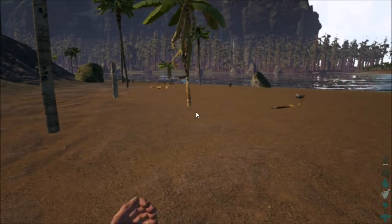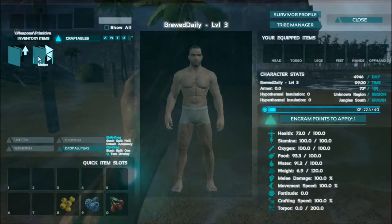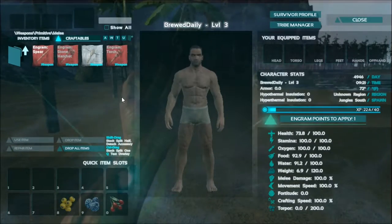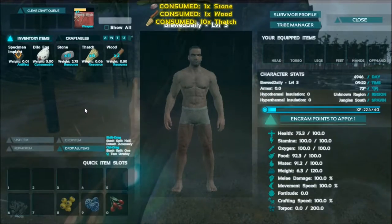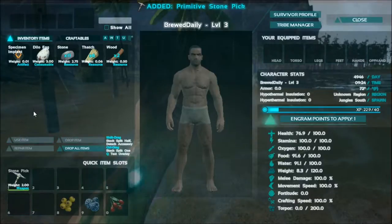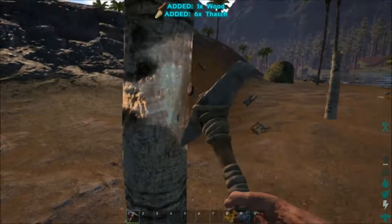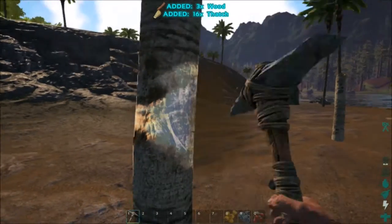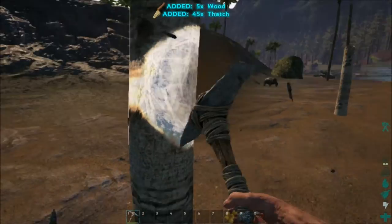Do we have enough wood to create a pickaxe to start off? Click click click click click, and we can make a pickaxe. Yay! The only source of food is dilophosaur eggs so far, but that is fine, we will get there. So we're just going to start off by building us out a small base just on this west spot here.